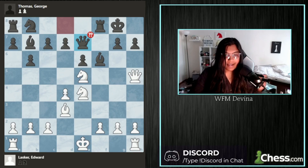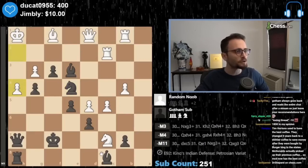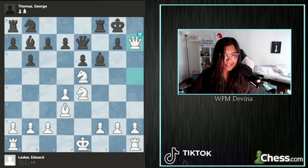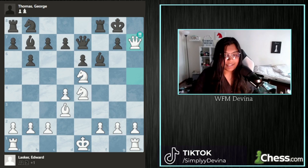Lasker decides to sacrifice the Queen — he sacks the Queen! This is not only a beautiful Queen sacrifice, but it is the only move that works. White takes advantage of the blunder and now has a winning advantage, leading to forcing checkmates.